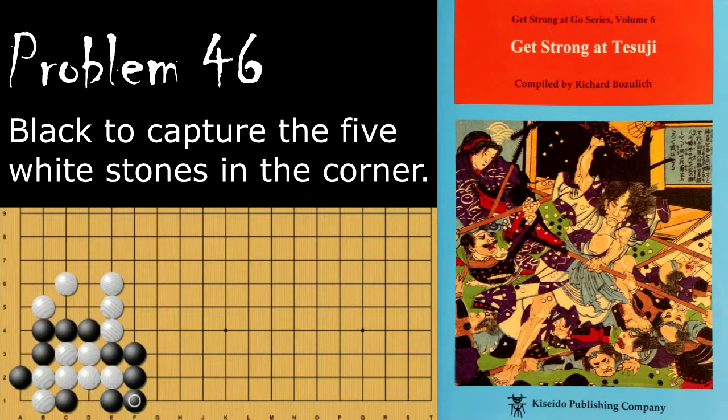If instead of the placement black plays here, white can play here to get a ko, and again we want to avoid ko wherever possible.